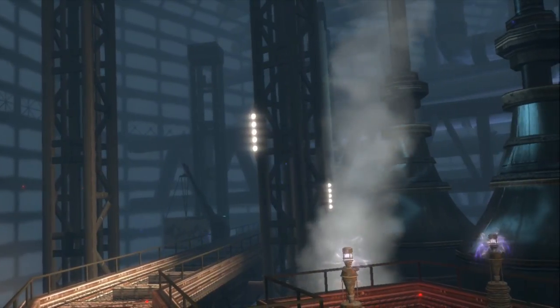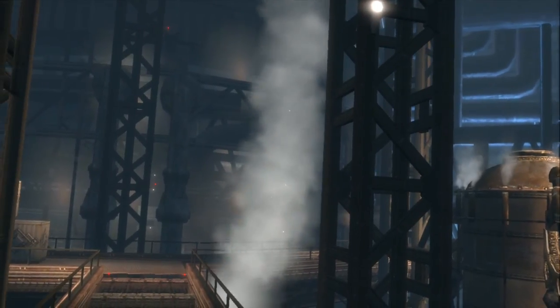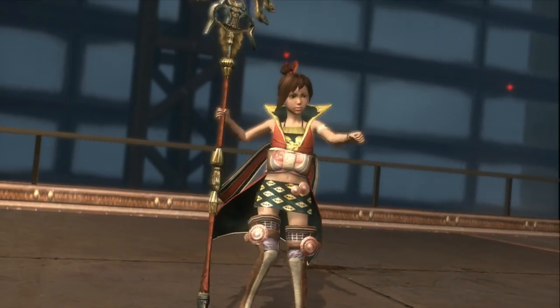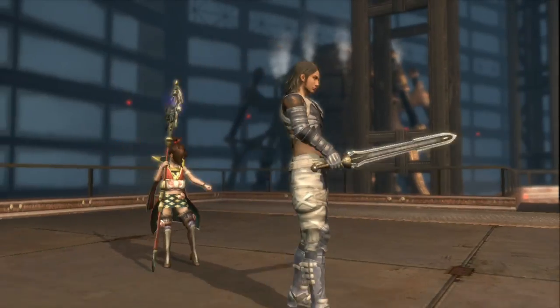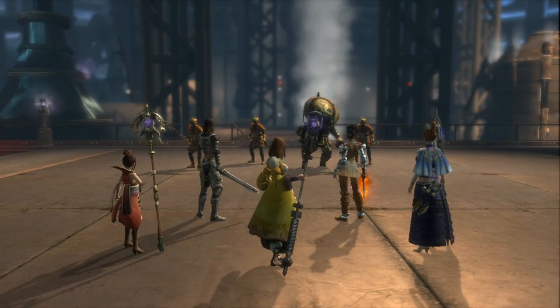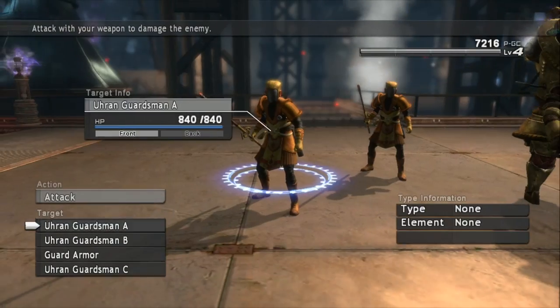What you're going to want to do is get into a random battle with these people called the Uren Guardsmen. What we're going to do is steal a key item called the Gate Pass from them. And there they are.